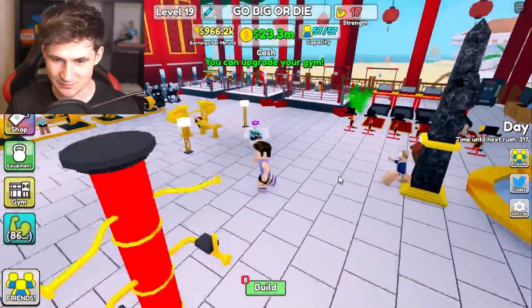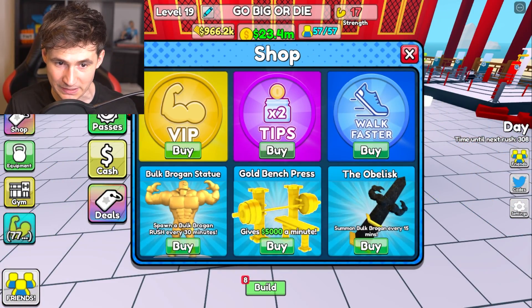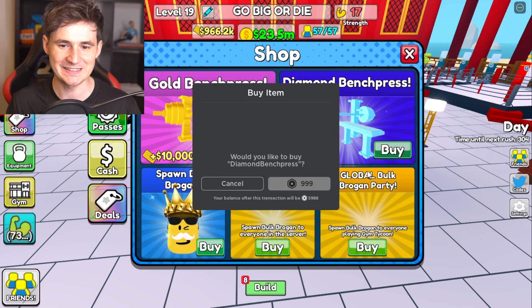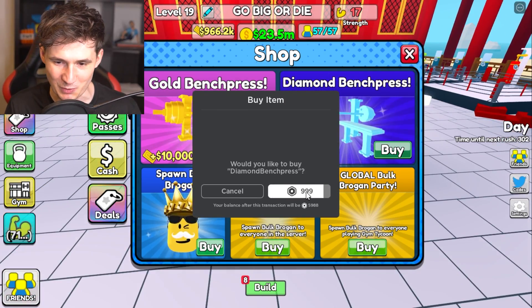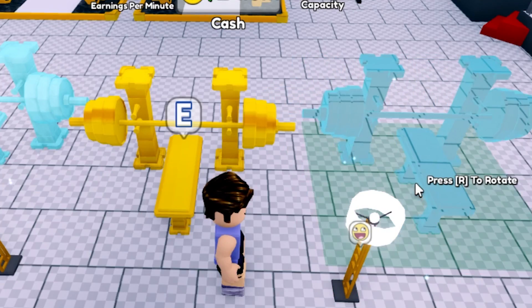We got a bunch of money and actually did some work on the gym. We got three rings now. One more thing while we're buying — I'm gonna buy right now the diamond bench press. This is so expensive. 1,000 rope. Actually, you know what? I wanna get two of them. This gym is gonna be expensive. This is pretty big.